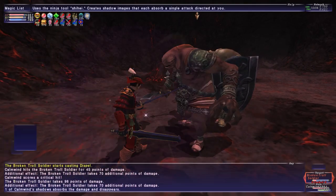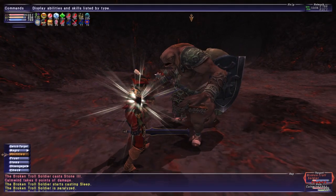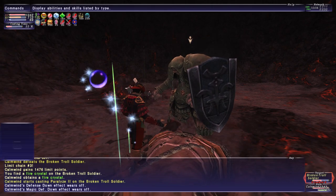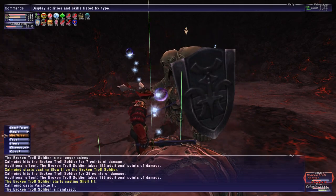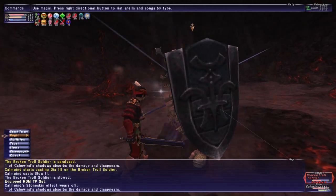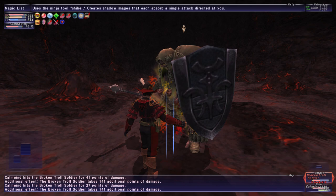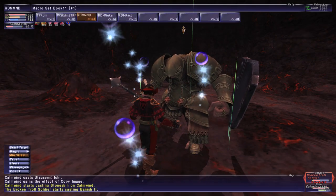Paralyze is really coming through for us. Oh, this guy's using Chain Spell! Come on now — there we go. That's right — your shell cast is paralyzed. I probably should've brought an Icarus Wing for this one just to have an extra weapon skill to speed up killing some of these.